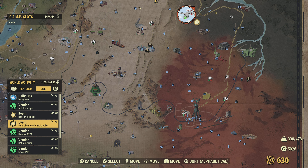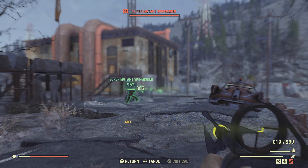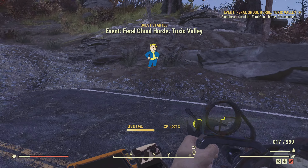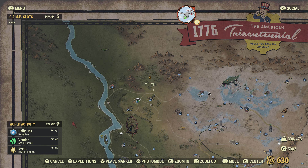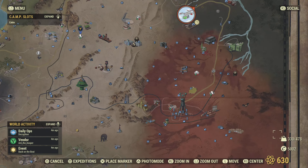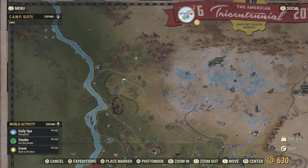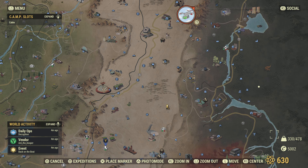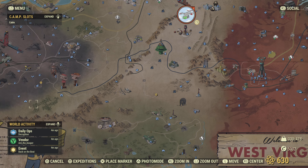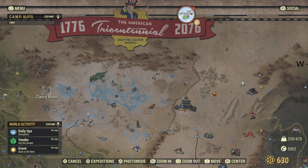Feral ghoul hordes as well — it seems to be a lot of things with the map. If you're doing a horde event, even a regular one, and you're looking for the horde, it'll show on your compass at the bottom that there are places to check out and find the source of them. But if you look on your map, these are not showing up. This is definitely a killer for me — I love doing the hordes, but I'm not gonna run around and just guess where they are.